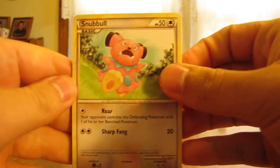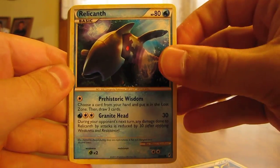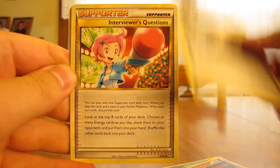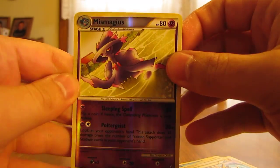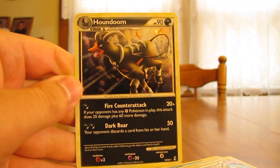So we have Snubbull, Eevee, Relicanth, Misdreavus, Finnpy, Lost World Stadium, Interviewer's Questions, Jolteon, and Miss Mime as a Reverse Holo — that's a rare. And the actual rare in the pack is Houndoom Holo.